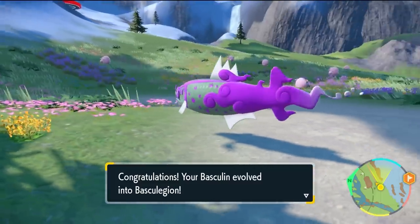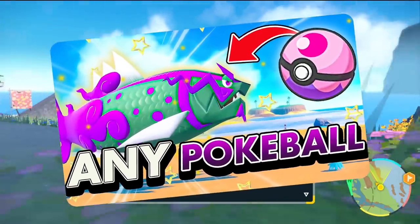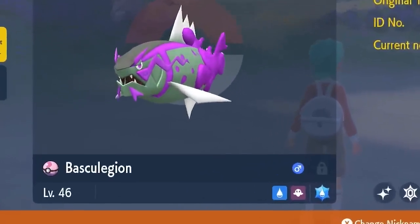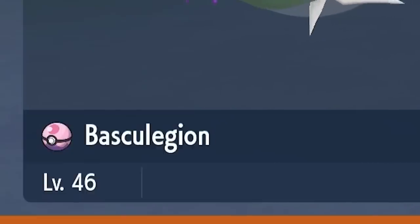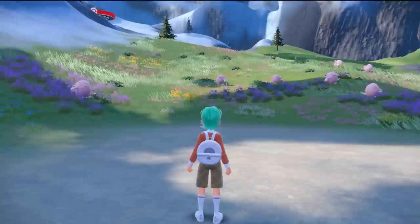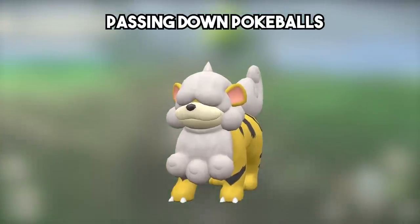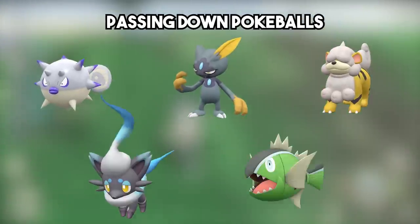That is excluding White Striped Basculin — that's slightly different, but we have a full video on the channel which we already mentioned. You can check it out via the link in the description after this video; it covers everything you need to know for shiny hunting and getting whatever Pokéball you want on your Basculegion in Scarlet and Violet.